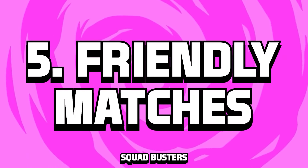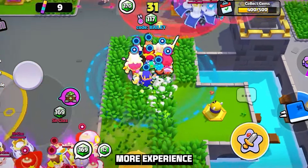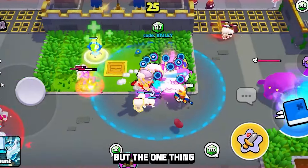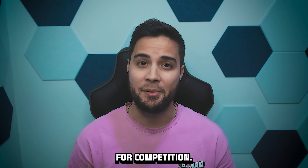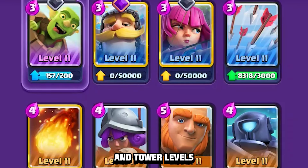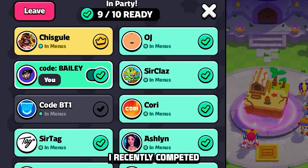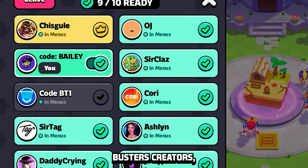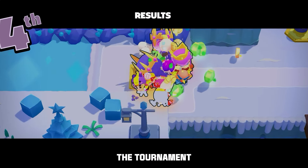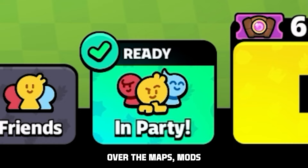Number five is Friendly Matches. Squad Busters shows all the potential of becoming a fantastic competitive esports game. As players learn key strategies and squad compositions, the competitive aspects come to life. But the one thing holding it back is an even playing field. In other competitive Supercell games like Clash Royale, they've introduced a tournament standard where everyone is placed at the same card and tower levels so competition is solely about skill. I recently competed in a tournament against other Squad Busters creators — some players had absolutely maxed accounts and dominated because their advantage was that significant. The tournament organizers also had no control over the maps, mods, or comps.